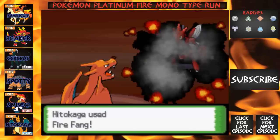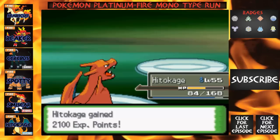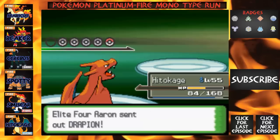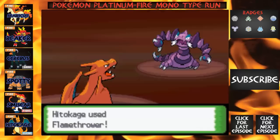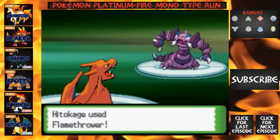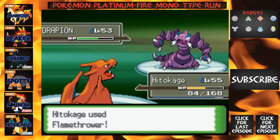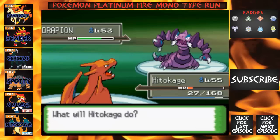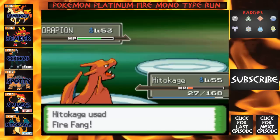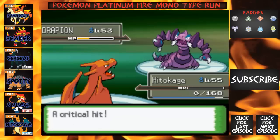I'm gonna use Fire Fang — I believe that'll take this out in one shot because it's Bug/Steel, so it's four times effective. And yeah, I took it out in one shot. Next is Drapion — I think it's part Poison. I'm gonna use Flamethrower and see how much that does. We'll just use another Flamethrower and that'll take it out easily. Except it used Cross Poison on me, and then Aerial Ace — that was a crit, so Hidakage went down. We still have a full team though. I'm gonna go out with Cerabus since it has Fire Fang and Flamethrower.